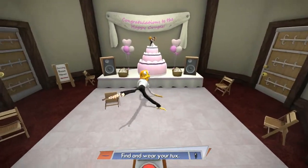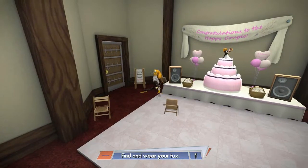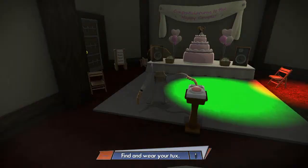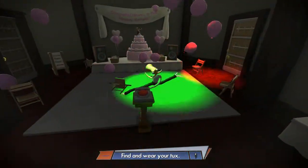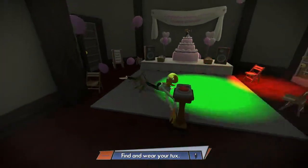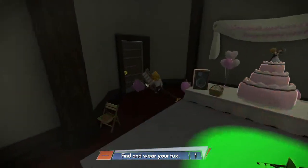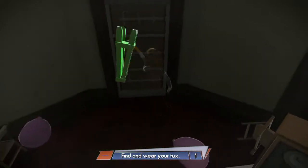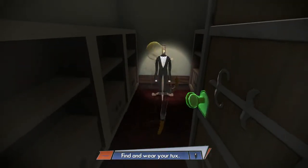I can get used to this. So you just hold the stick in the direction you want to go, and then press the appropriate trigger to move the appropriate leg. Find and wear your tux. What does this button do? Oh, it's a party! Yeah! Woo! Getting disco crazy up in this joint. Octodad is a machine! He's an animal on the floor — and an animal in general, because he's an octopus. There's an idea for a sequel: Plant Dad. He just sits in a pot and nobody notices. Yeah, I'm dumb — it's a much worse idea than this.